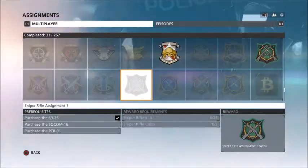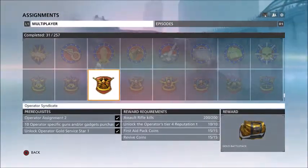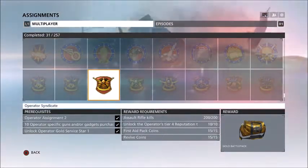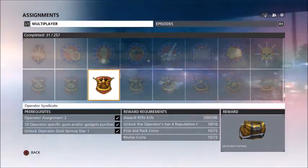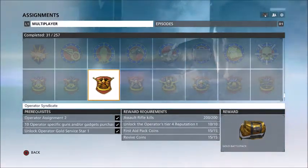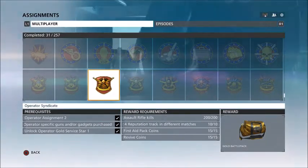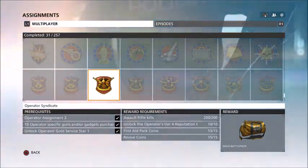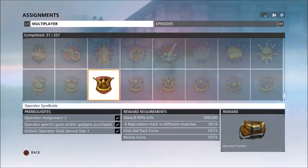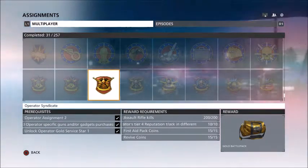And then Assault Rifle Kills. Then you go down to the Syndicate Assignment and things get way too real. For this one you got to complete Operator Assignment 2, get 10 Operator Specific guns and gadgets — I thought you had to buy all of them so I just wasted like $300,000, but whatever. And then you have to unlock Gold Service Star 1, so you're going to be putting in a lot of time with this class.